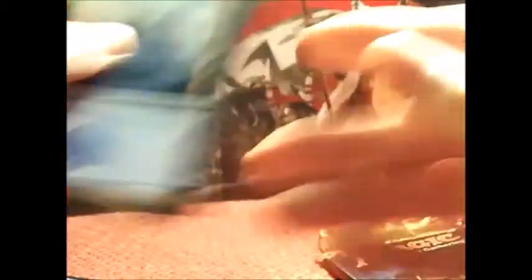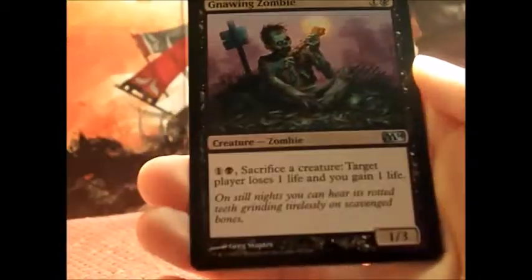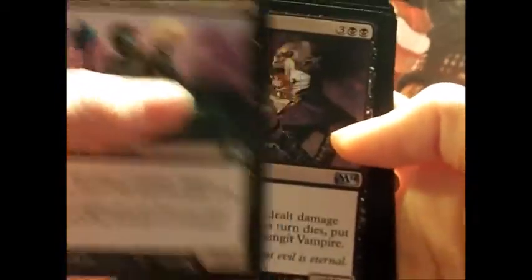Two packs left! Another Spellblast. A Gnawing Zombie — pay two, sacrifice a creature: target player loses one life and you gain one life. I actually saw this the other day and I really liked it.